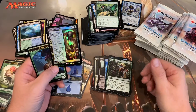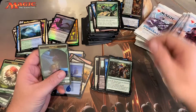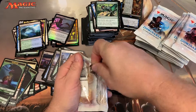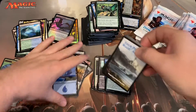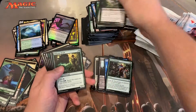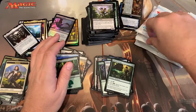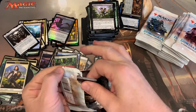Oh, here we go — Rite of Belzenlok! It's our gold foil. I'll put it over here. I don't know that that's a home run either — it's not in the top five that I would have been hoping for. We have a second patreon member that has signed up for us — Helm of the Host! A second patreon member — we're very happy that our channel and our patreon group is already starting to grow.